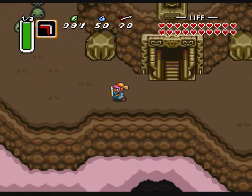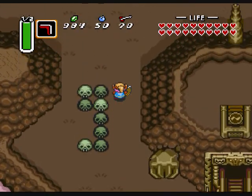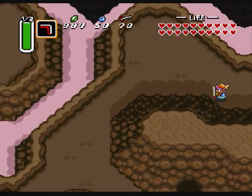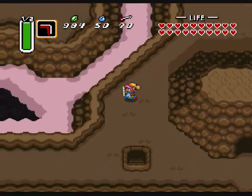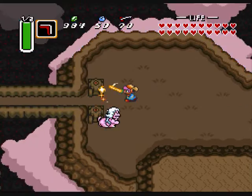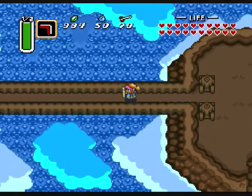Hi guys, and welcome back to Let's Play The Legend of Zelda: A Link to the Past. Now if you notice that my rupee counter or anything is off, it's just because I messed up on my save state, so I had to do that rock over again. But no problem, because I got it. It's all done now. And now we can head over to Ganon's Tower.